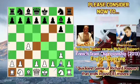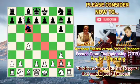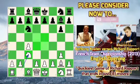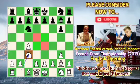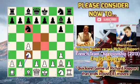Black limits the attack of the white bishop on g2 after knight c6. White does the same after knight c3. Both knights control the center — knight c3 controls d5 and e4, while knight c6 controls e5 and d4.